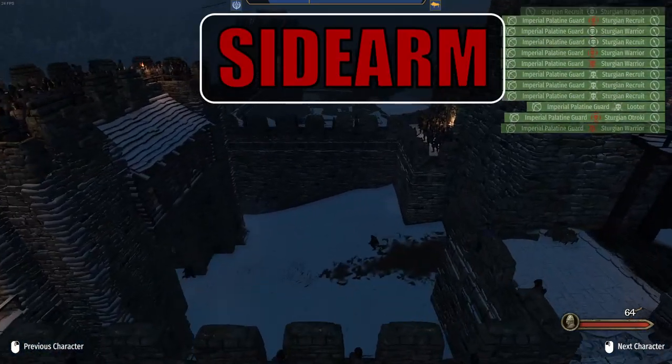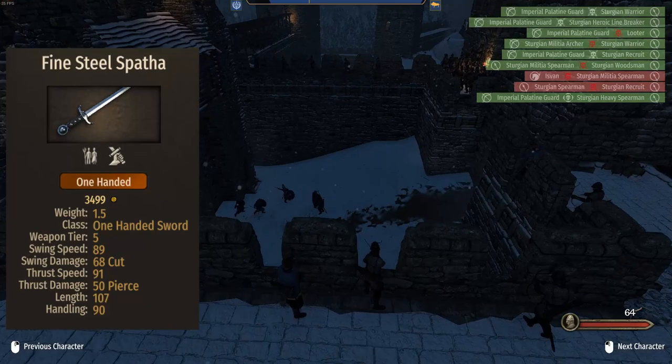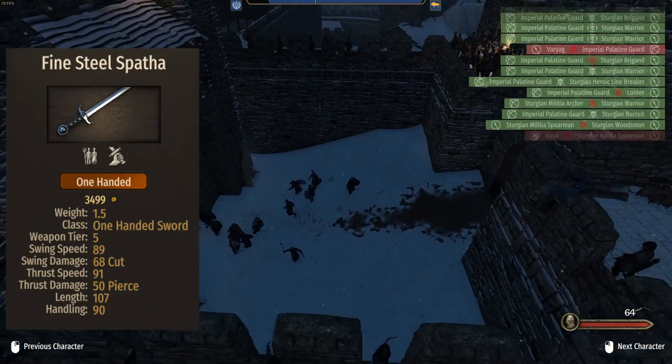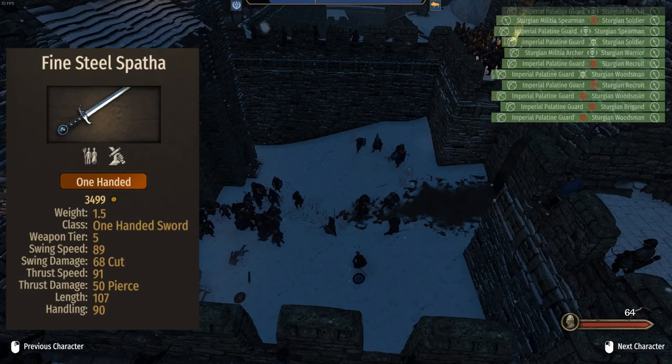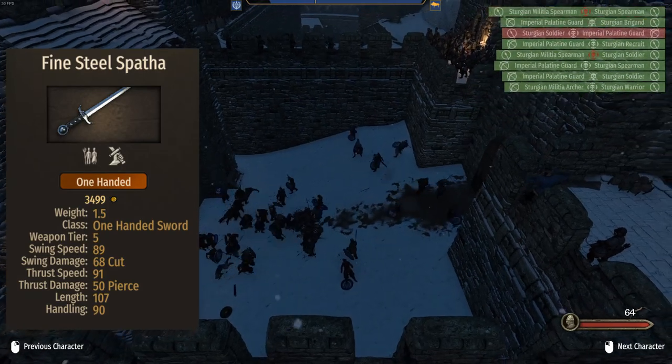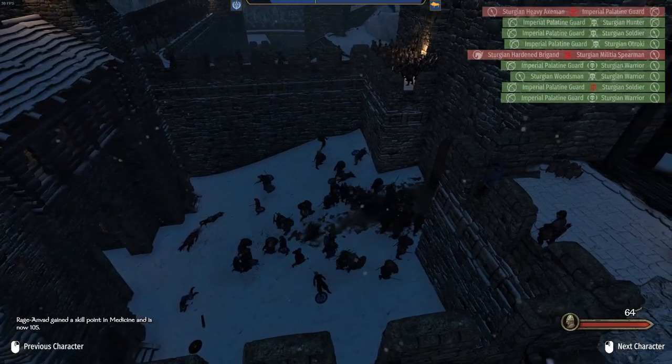For the sidearm, the Palatine brings the Fine Steel Spatha: 89 speed, 68 damage — not great — 107 length and 93 handling. Not the worst sidearm for an archer, but as we said before, the Palatine ranks bottom last in melee.